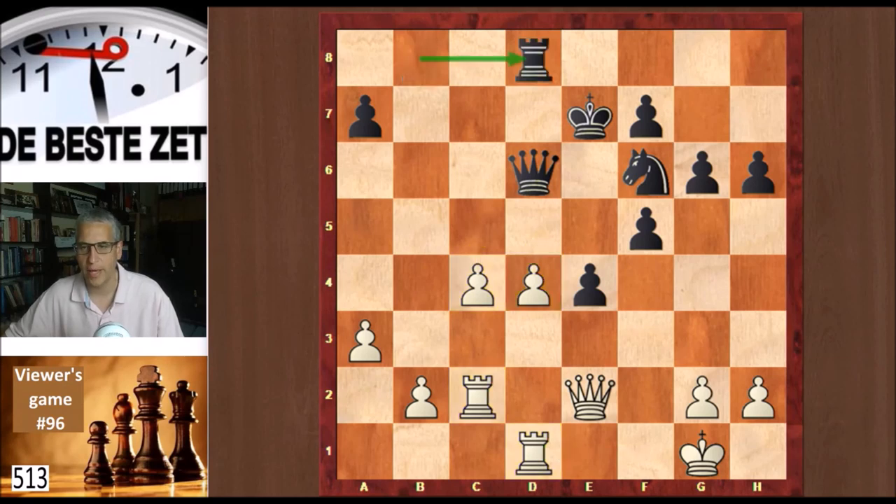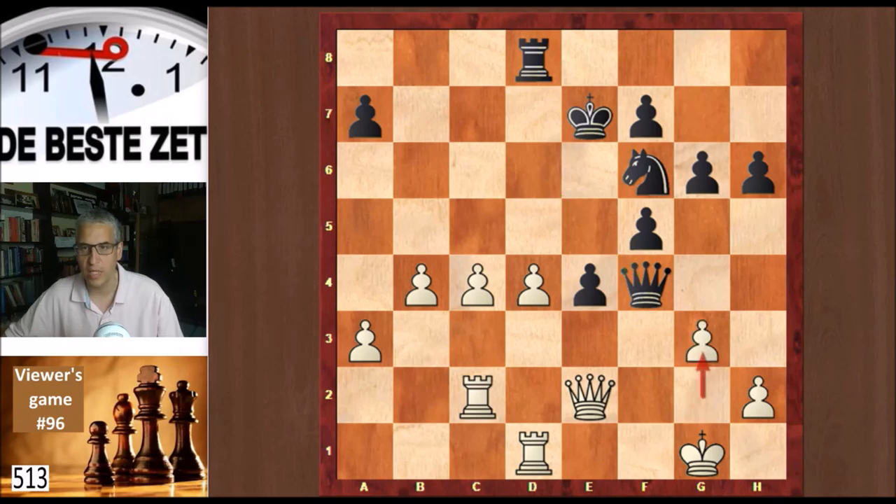Rook d8 from black. b4 sets the train of that pawn chain in motion. Queen f4. And here g3 — kicking the queen back is the best move according to the engine; black then doesn't get the counterplay he gets in the game. But Evan went for d5, a logical move — start running with those pawns.